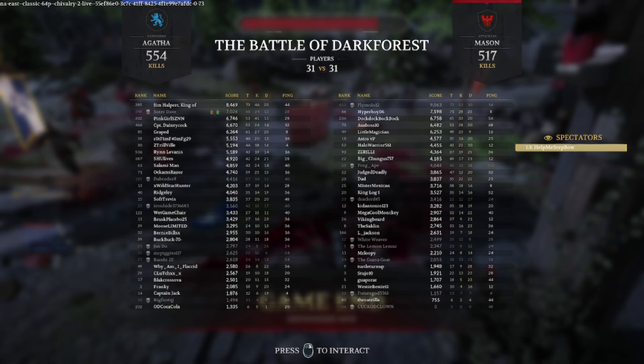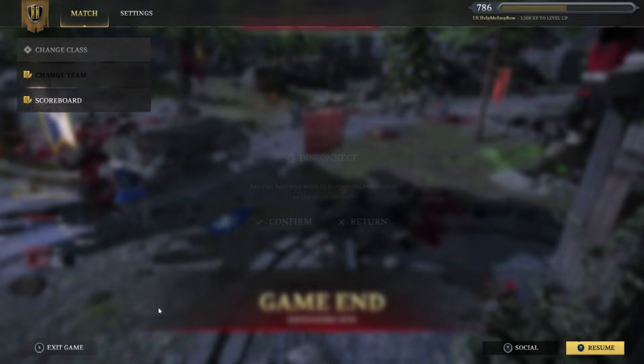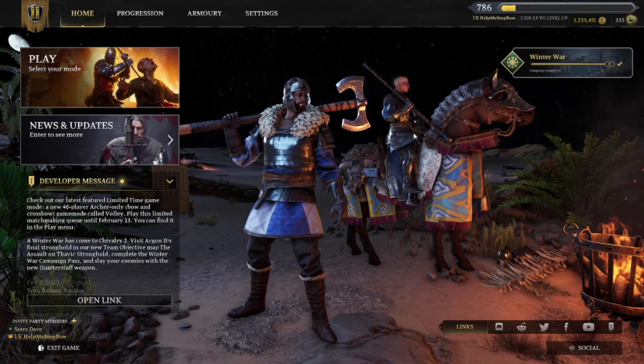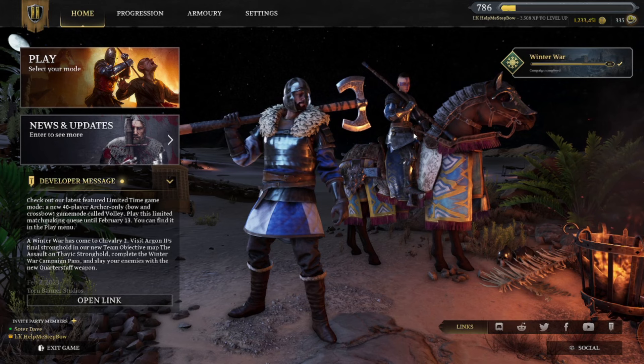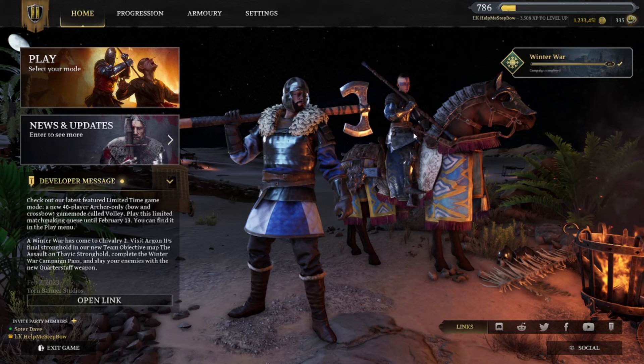That was the third match — go ahead and make your verdict. Kill potential: obviously an S. It would be silly to give anything lower because, while you relied a lot on your secondary, that's part of the class anyway. Your one-handed axe stuff is god tier, and you were hitting pretty incredible shots consistently more than a few times. Anti-archering or counter-archering: S. There were one or two hiccups due to positioning, but most every time you went for the kill, you got it.